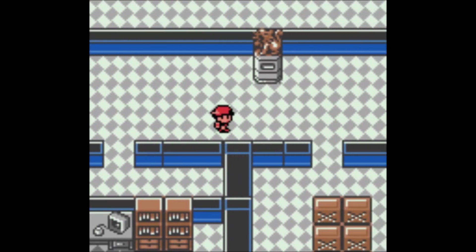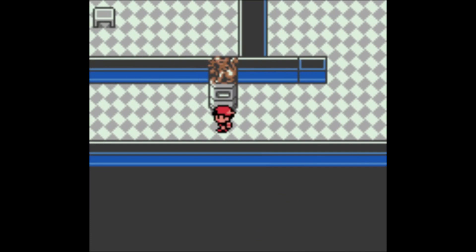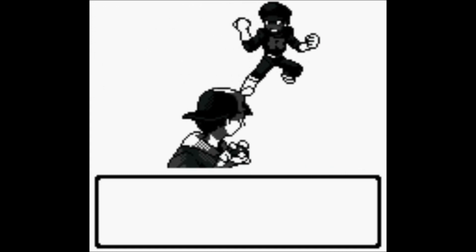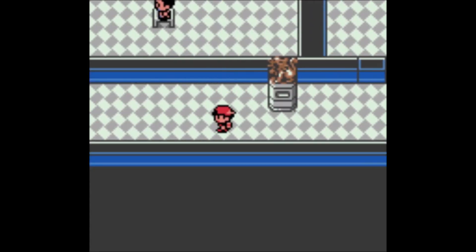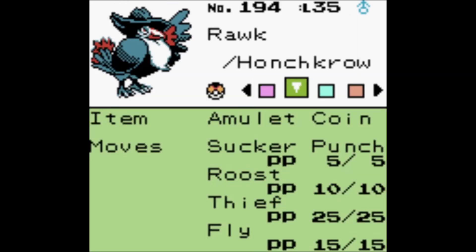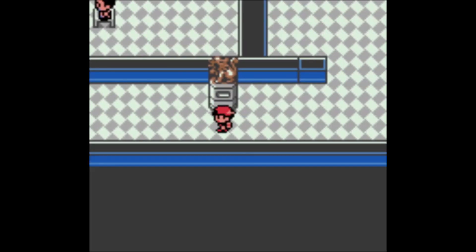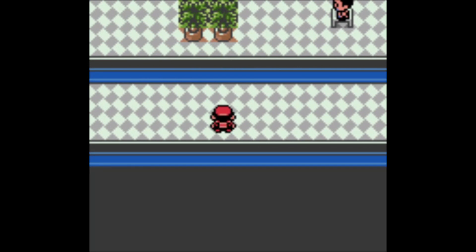I'll cut those battles out — they're just Team Rocket trainers, so I'll meet you after those fights. Back now — I beat those guys and healed. I actually gave Honchkrow the Amulet Coin we got a few videos ago. It's basically a mob boss Pokémon, so it feels appropriate. The Persian statue reveals a hazardly shiny item — it's a Nugget, all that for a Nugget.